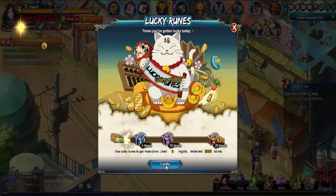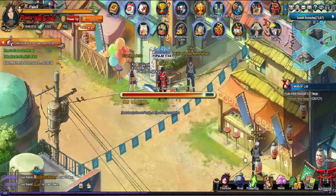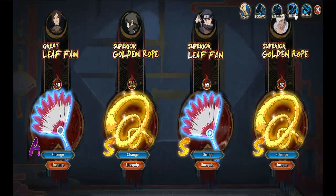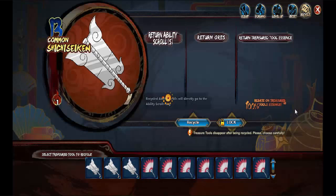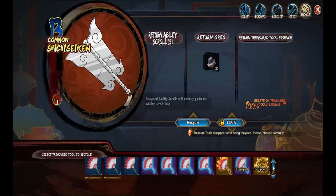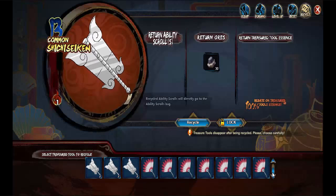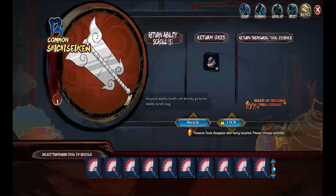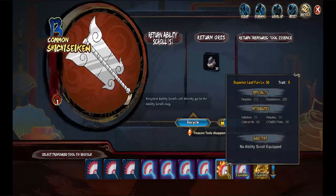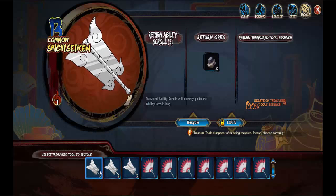Before I get completely started into my dailies, I want to show you guys that I do finally have my fourth — and I guess you could say quote-unquote final — S weapon. It's the Treasure Tool. If I go to recycle, I got it at about 31, and it's now almost like 37 since I finally decided to record it.